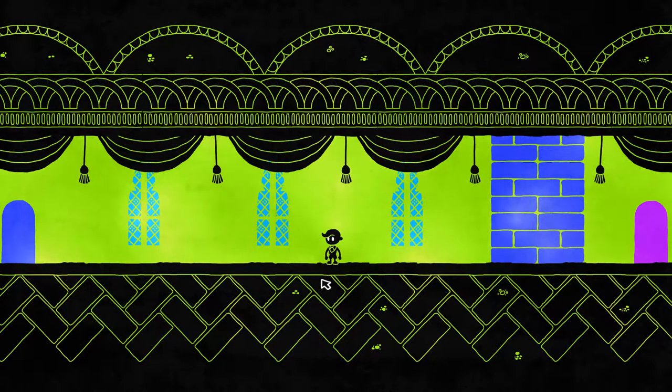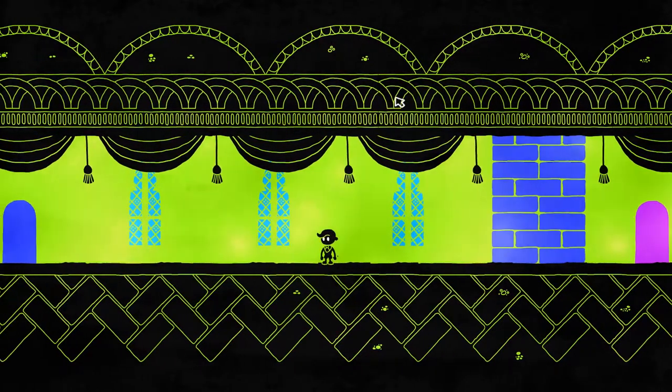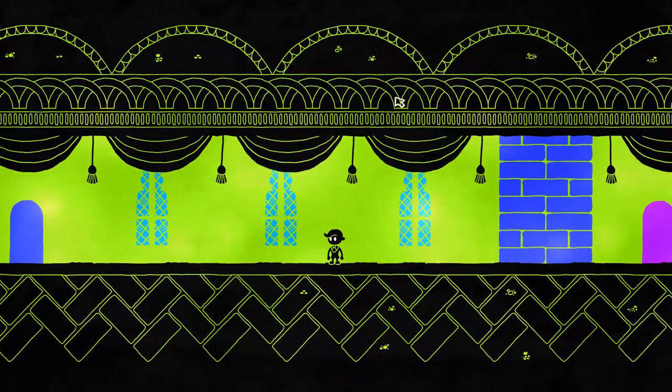Hey guys, I'm LB, and we are back playing Hue. I don't know if you can see it unless you're watching at 1080p, but there's like a seam here, and a seam here, and a seam here. It's like a one-pixel thick area where they forgot to put the textures, and it kinda jitters when I move.